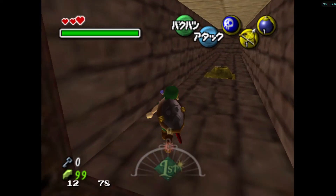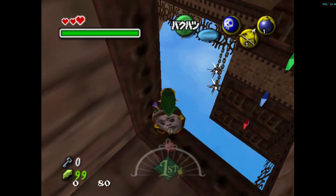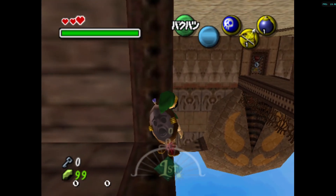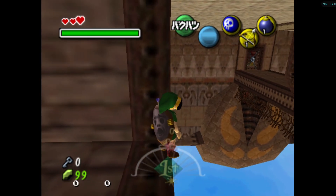Did you know that there is a nice trick you can do in Inverted Stone Tower in Majora's Mask that people coined as the Eyegore Bridge Skip? All you need is bombs, a shield, and great timing.